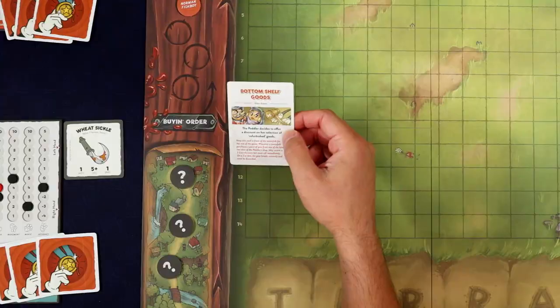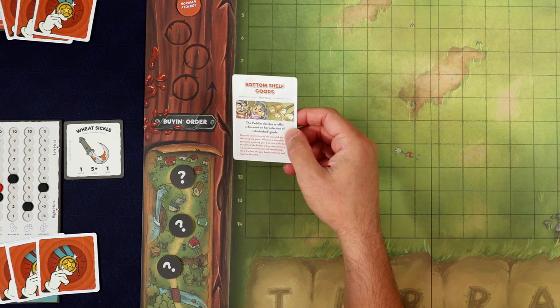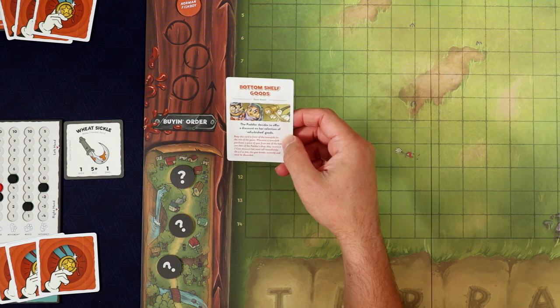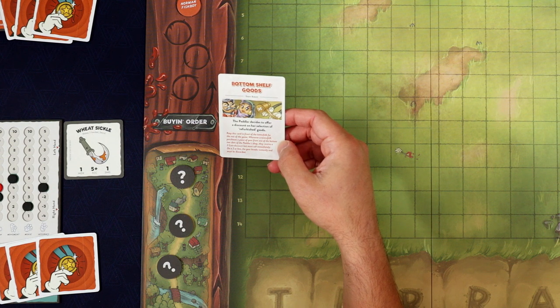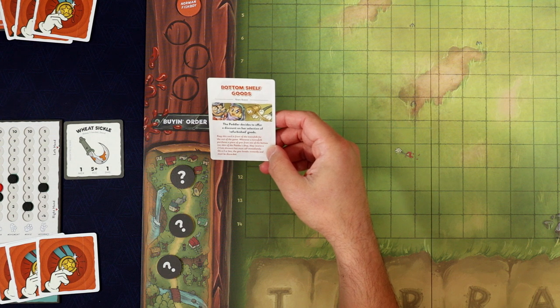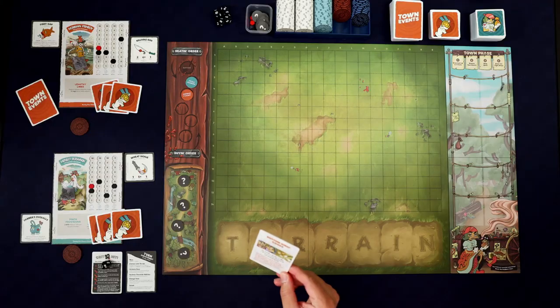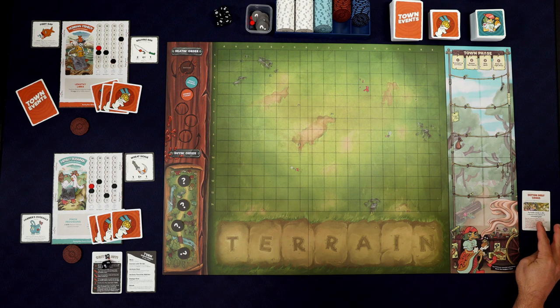Hinlo just drew Bottom Shelf Goods. The Peddler decides to offer a discount on her selection of refurbished goods. Keep this card in front of the Townsfolk for the rest of the game. Whenever a Townsfolk purchases a piece of gear from one of the bottom two slots of the Peddler's shop, they receive a two-coin discount, but must roll immediately. On a two or less, the gear breaks instantly and must be discarded. We'll keep that near the Peddler's area as a reminder for the rest of the game.